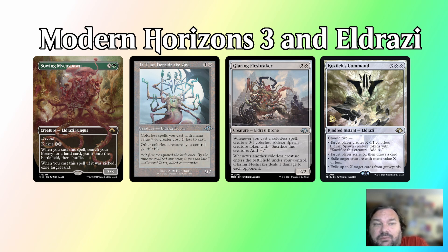One of the most important aspects of Sowing Mycospawn especially is how well the card scales from its base mode to a fully kicked variant. Being able to just cast the card can get you a Wasteland, but a fully kicked Mycospawn can exile a land and get a Wasteland, which puts an opponent really off balance. Furthermore, Kozilek's Command and Glaring Fleshraker are extremely powerful and can end games very quickly.